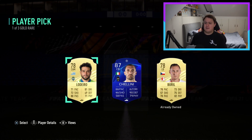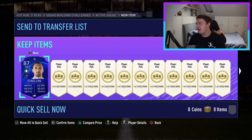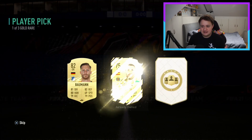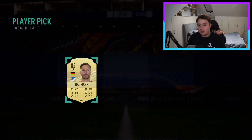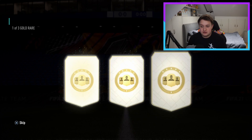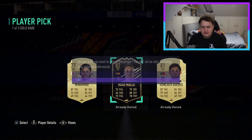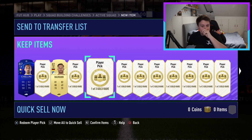Oh my god, first one we get Cialini — absolutely fantastic! First one we get a walkout, you love to see it. Basically I just want high rated cards that I can use in SBCs, and if not I want nice cards from the top 5 leagues that I can use whilst doing the icon swaps, because for icon swaps you need first owner. I don't think I have this guy tradable so we'll take him. We've already in the first 3 got a walkout and an inform, which is very solid.